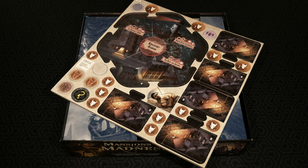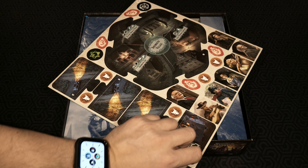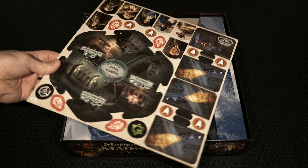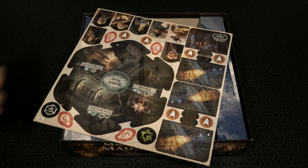Heading to the next tile underneath, we have Central Kingsport, and also a number of different investigators joining the fray, plus some health tokens, more terror tokens, and more travel route tokens. There's also a mystery tile in this as well. That mystery tile states Devil Reef on one side, and if we flip it over to the opposite side it says Strange High House. On the other side over here, Innsmouth Village.